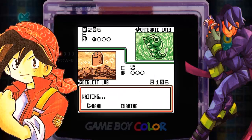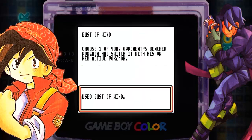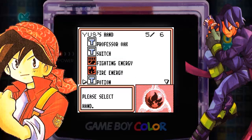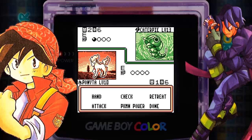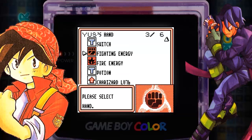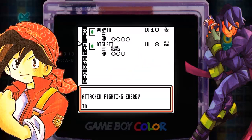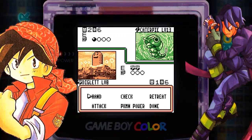That's not good because it's a Staryu, and Water types will absolutely murder my life because I have a Fire deck. Anyway, Gust of Wind — he's gonna bring in my Ponita. It's our turn now. I'm gonna put a Fighting Energy into my Diglett and then play Switch because luckily I do have the Switch, so I'm gonna bring back Diglett.